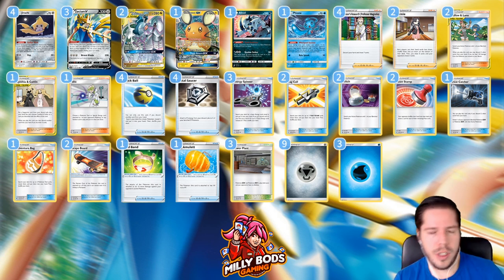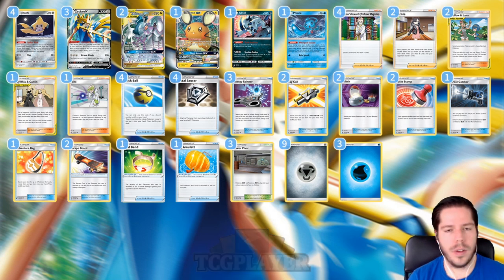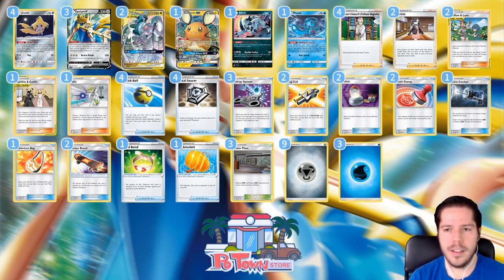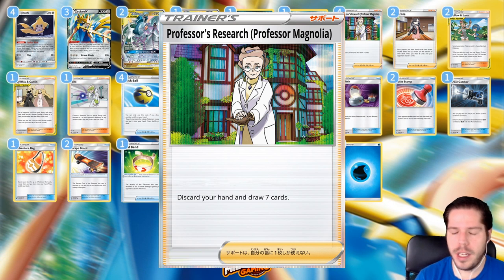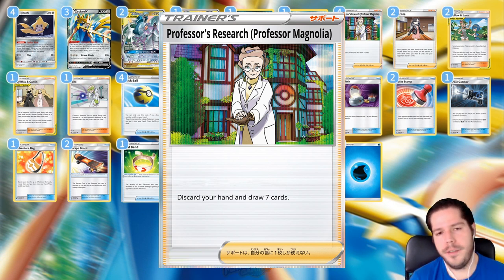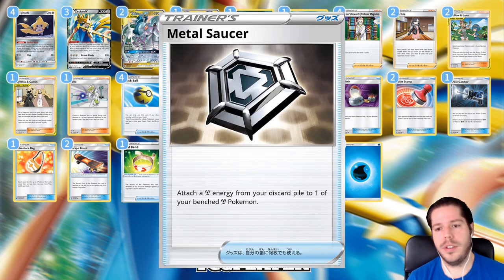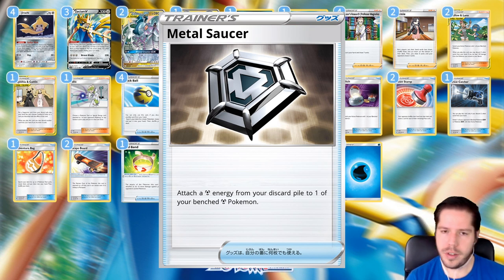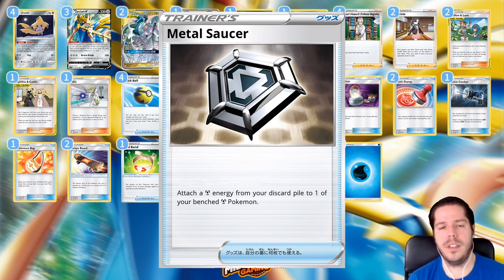You do take a slower turn using Altered Creation, but in exchange you get that extra prize and that bonus damage. Supporting this deck we have four Jirachis, one Dedenne GX, one Absol, and one Fiona so we can switch things around fairly easily. There is only one copy of Great Catcher, so Fiona and Great Catcher are the only ways to manipulate what's active. We have four Professor's Research — discarding your hand and drawing seven is very good for any deck, especially this one, since you even benefit from having Metal Energy in the discard pile because you play Metal Saucer. Metal Saucer lets you attach a Metal Energy from your discard pile onto one of your Pokémon — super good to power up multiple Zacian Vs throughout the game.